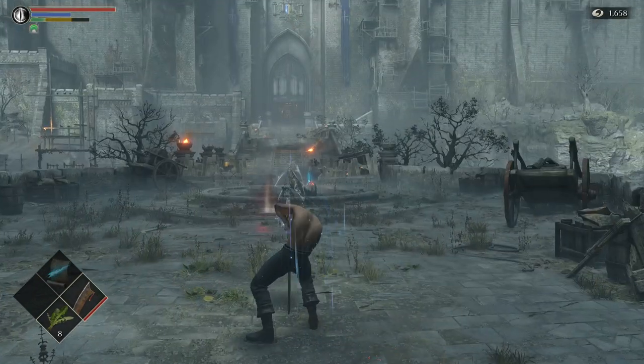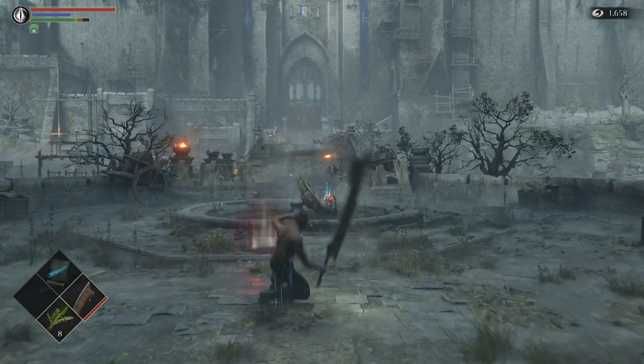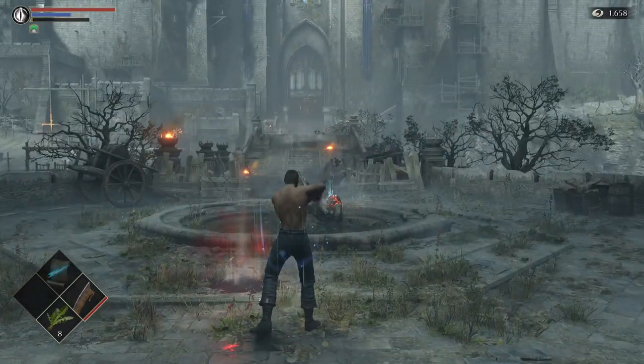Roll forward R1 — that's a cool one. Then roll forward R2 — it is the downward side.